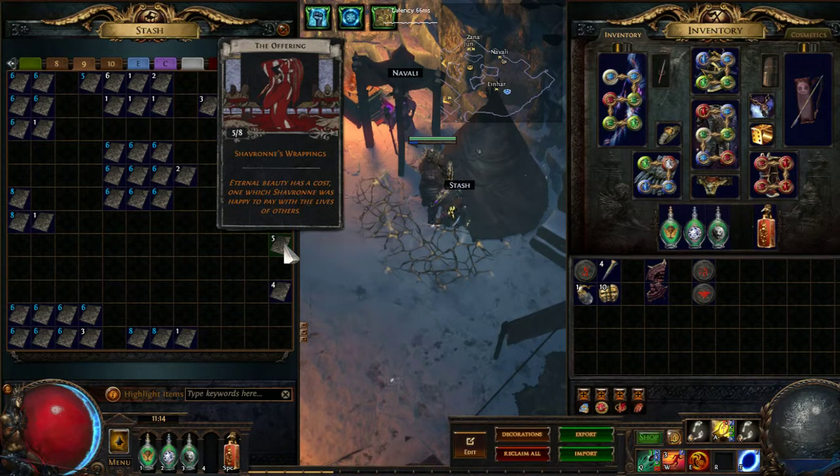So these are the juicy ones — the offering. As far as I know, all the offering drops I got came from the boss itself. I believe you can't get it from the monsters in the map; you can only get it from the boss, as far as I know.